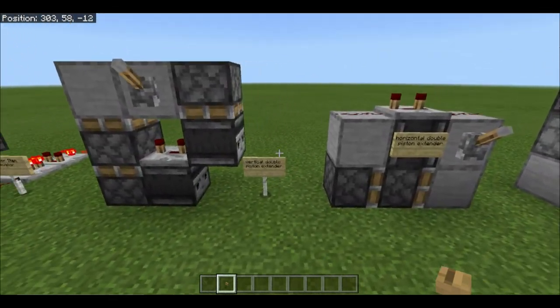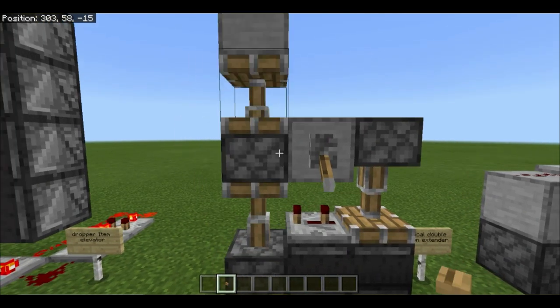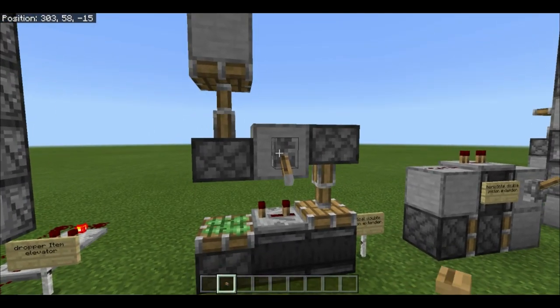Next we have the vertical double piston extender. This is actually designed by me — it's the smallest one on Bedrock Edition. It works really reliably and relatively fast too.